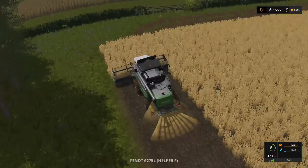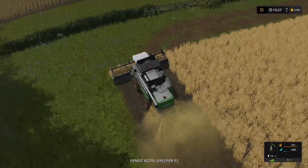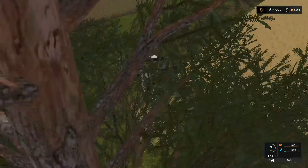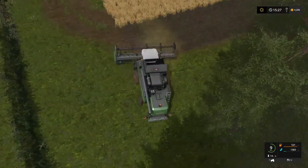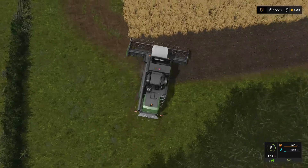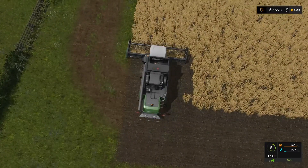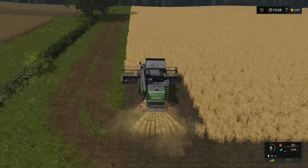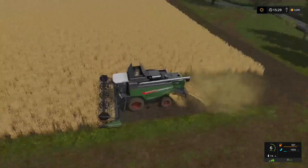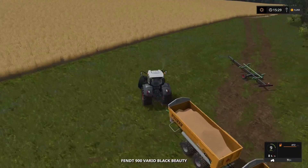Let's just check the combine, get to the end, turn and get it going along the top of the field. This will give us a nice little turning area at the top end and then we'll do the same going down the opposite side and along the bottom, then start running up and down. Let's move that header trailer out of the way — give it a little twist. There we go, that's a bit better.